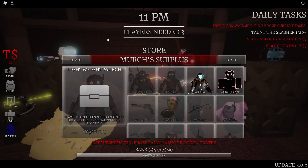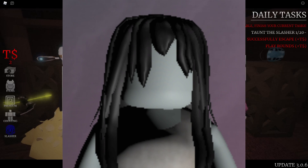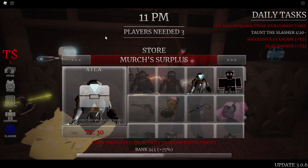The Lightweight Merch places traps that stagger and injure survivors while revealing their location. Similar to the Anro slasher who places traps that alert her to your position, the Lightweight Merch's trap staggers you — basically stunning you in place — and also reveals your location to the Merch. I'd say the Lightweight Merch is probably the best slasher in the merchant surplus shop.